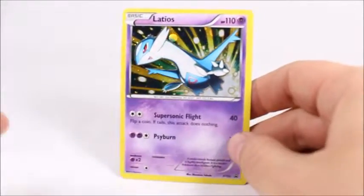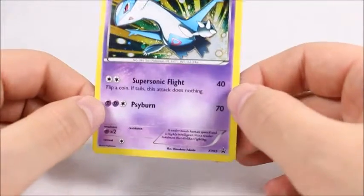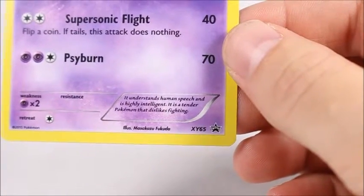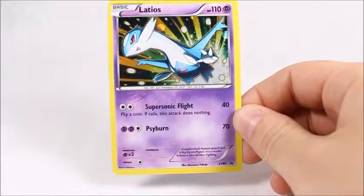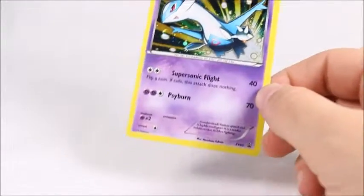Here is the Latios card, which I actually really like. Most of these cards I don't like, but this one's pretty cool looking. It is the Blackstar Promo X and Y 65 — a psychic card. Supersonic Flight and Cyburn. I love the art on this, it actually looks really cool, so I do recommend it.